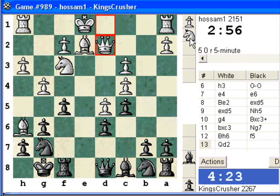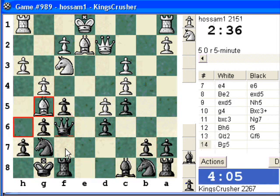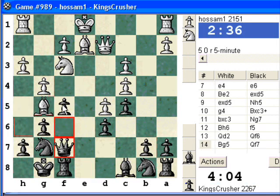What about Qf6 here? There's Bg5 just almost winning the queen — it's Qf7. Bishop can move, then Ng5. What do I want to play here? Maybe I don't want to play this anyway. So Bg5, Qf7. What about Ng5? Maybe it's worth trying to get in f4. So Bg5, Qf7. I'm not sure, actually.